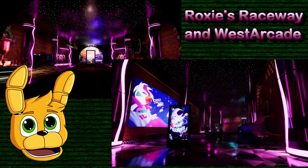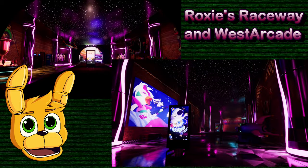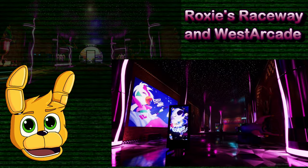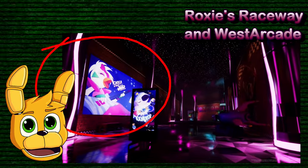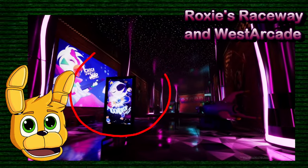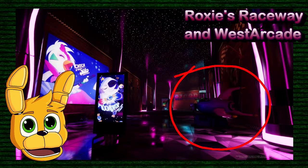Now let's move to the next pictures because we have Roxie's Raceway, and here we have two images. In the first one we can see a corridor with racing decorations and a star sky ceiling, which looks really cool. We can see a commercial of Chica — I think it would be for some kind of soda in the game. We can also see something about Moontrap, like a candy. And also a FNAF 6 Racket Ride — which is a cool easter egg.